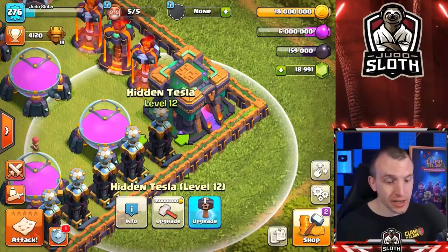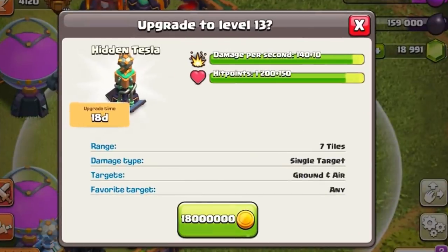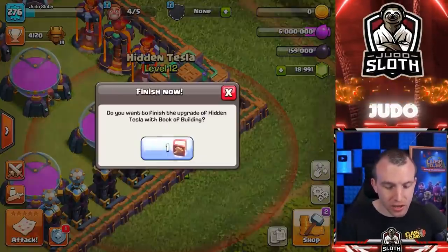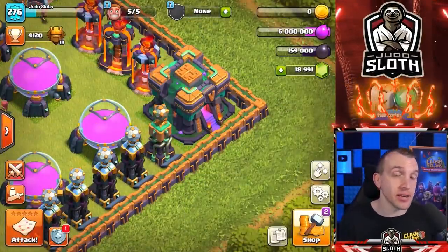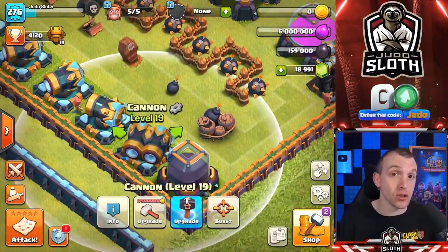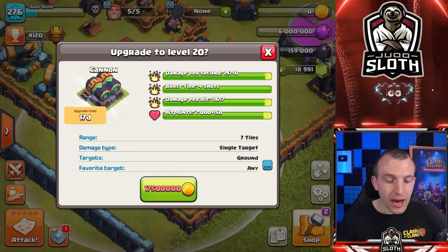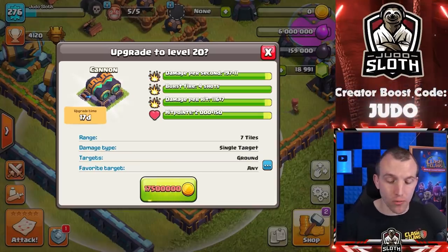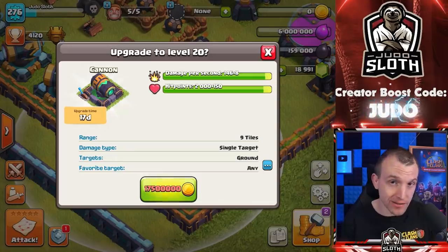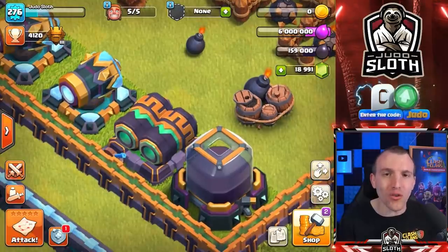Pretty cool upgrade for the Hidden Tesla because we get an extra 10 damage per second, which for a Tesla farm is awesome — 18 million gold with an 18 day build time. Moving across to the Cannons — remember you have the double cannon as well — 17.5 million gold. The cannon is one of my favorite upgrades; look at how awesome that looks.